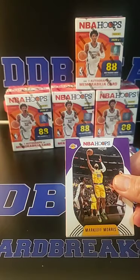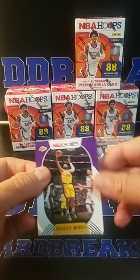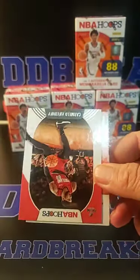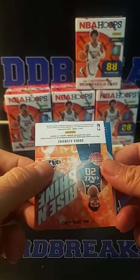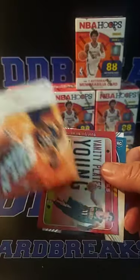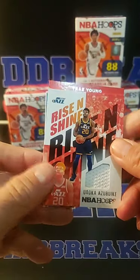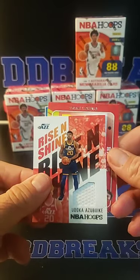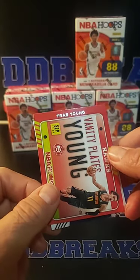I have to get some more thick top loaders tomorrow. We'll penny sleeve those down on the thick ones. We got Morris, Kevin Durant, Brooklyn for Dave. Josh Richardson, Carmelo, and we have Arise and Shine — Udoka Azubuike for Utah. For Patrick. Nick, Trey Young, Vanity Plate.